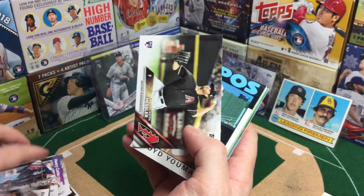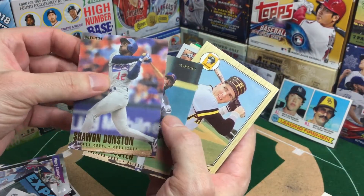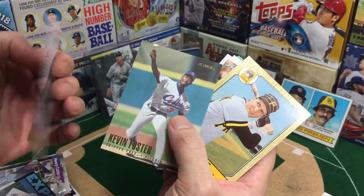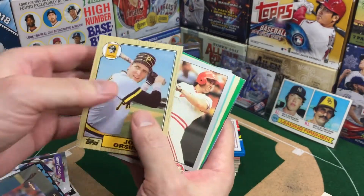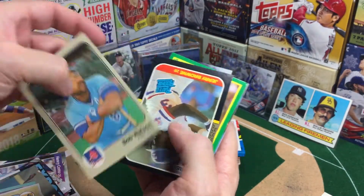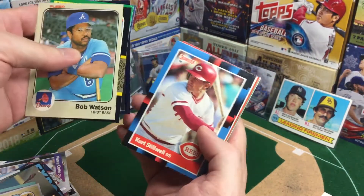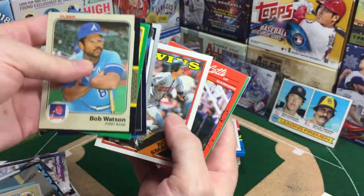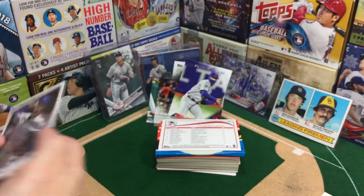I know Natalie Wu is a big Baez fan. Nice Sean Dunston — wow, that's interesting. I don't remember these being so matte finish. Sean Dunston was a great player back in the day, though. Big Paul O'Neill. Basically got junk. That's lame. This is why you don't want to waste your money on these sorts of things, but if you can get it for free, why not?